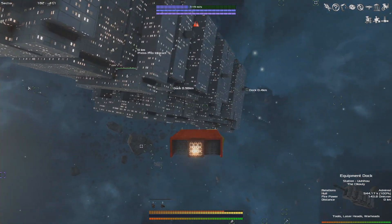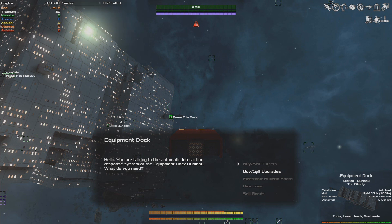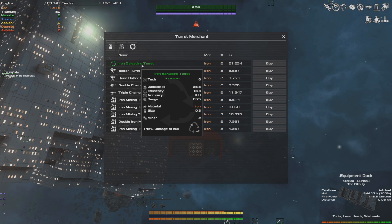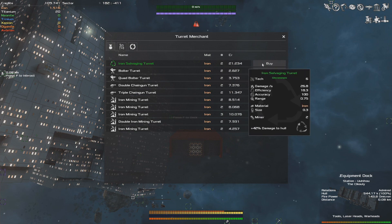While we're waiting, we can scope out the equipment dock for salvage lasers — because as we know there's a battle coming and we can use salvage lasers to potentially get some titanium too. There's one iron salvaging turret for 21,000 credits — it's uncommon with 0.75 range and bonus damage to hulls, which is actually pretty good for a salvage laser since you can even use them as weapons against unshielded enemies. It's a little expensive but we just got a lot of cash from selling that asteroid, so I'm actually going to buy two of them.